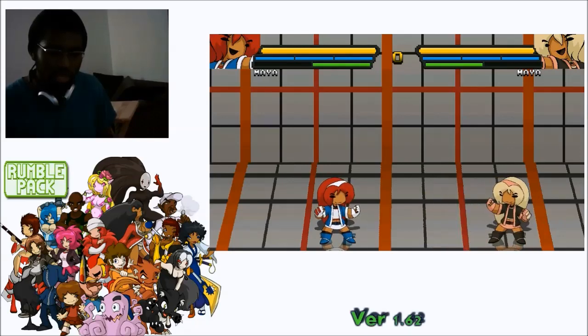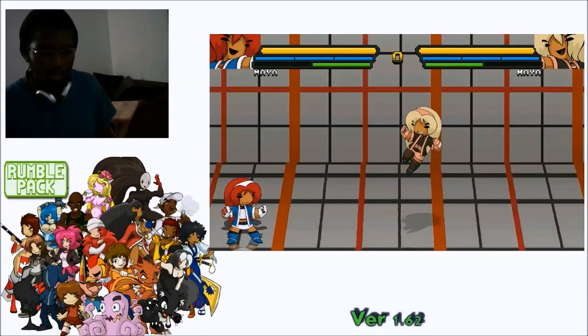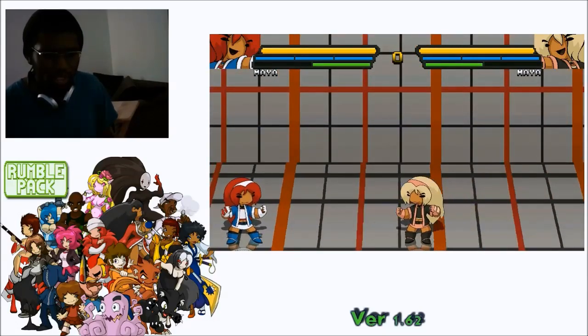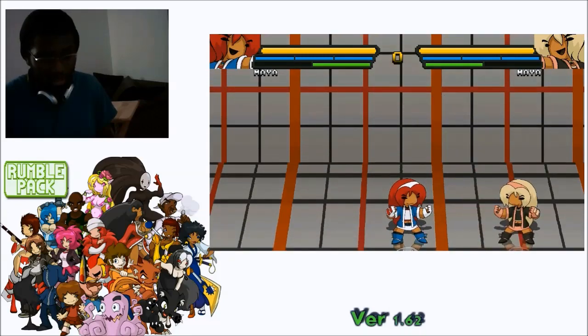She doesn't have a double jump — no character should have a double jump in this game or they'd be broken. She has good walk speed back and forward, so she'll definitely have a lot of good play, but she's definitely not super high tier. With that said, that's all I have for Maya right now. If you want more information, go to rumblepack.tumblr.com and send us information or questions. We also have a form you can find through the Rumble Pack Tumblr, and you can contact me or Lyro. Thank you for watching the first tutorial on any of the characters — basically Maya — and I hope you tune in for more.